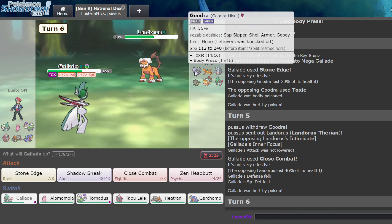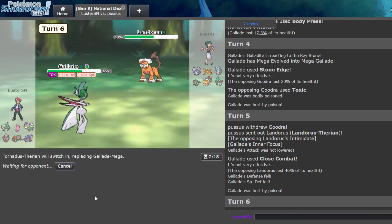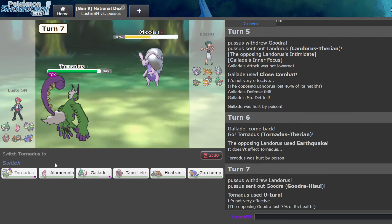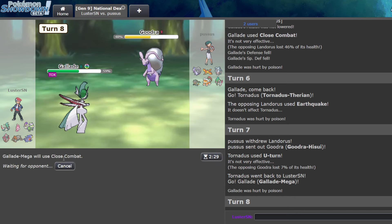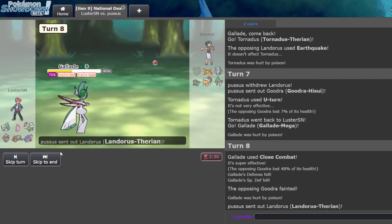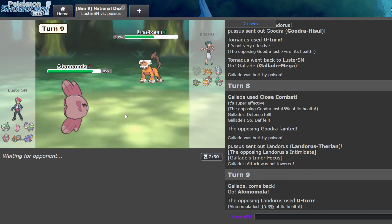This might be Scarf based on the CC damage. I can't believe that happened, though. I'm just going to CC here — I'm not predicting this guy anymore after that turn. I do want to Wish Pass to this, though. That Moltres will get Stone Edged — I don't care. Even if it Teras, I don't really mind. Goes for U-Turn. Iron Valiant's like the scary Mon at this point — I mean, CM Hatterene is too.